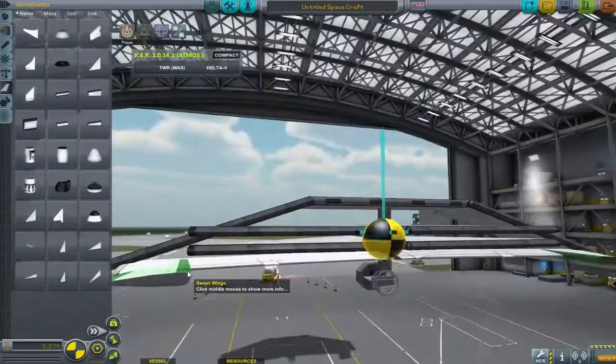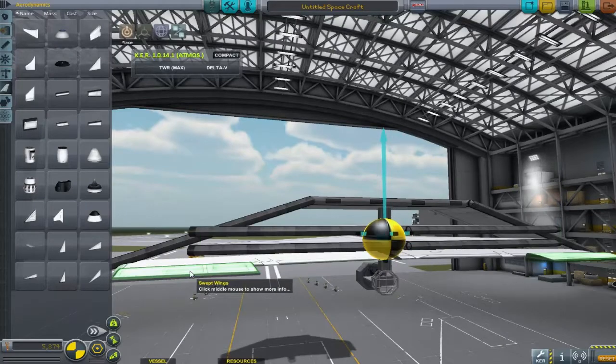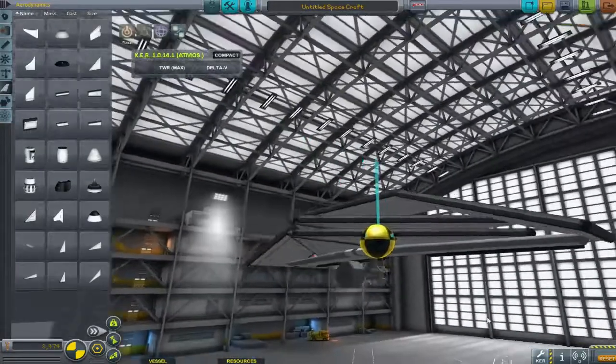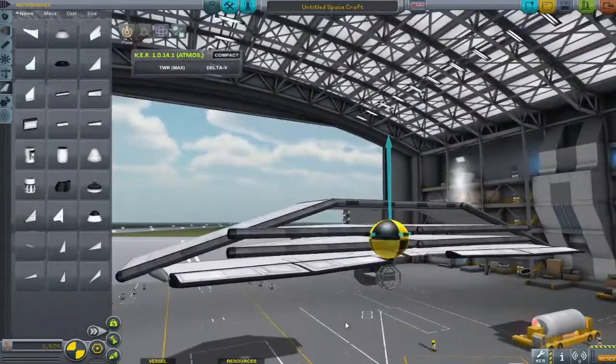I'm stacking these quite efficiently because I want to get in as many wings as I can, but I also want this to look kind of spiffing. I don't want it to look just like a collection of wings all stacked up.